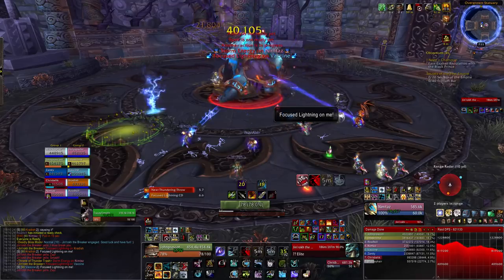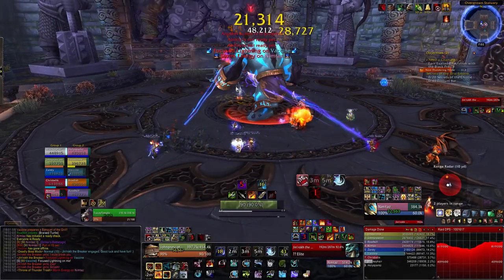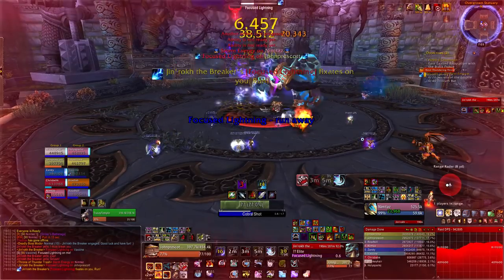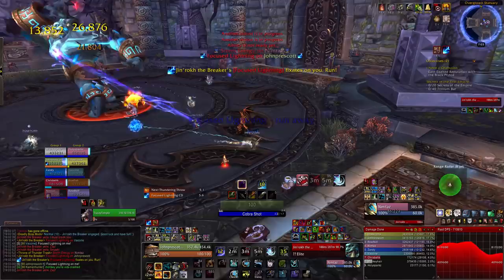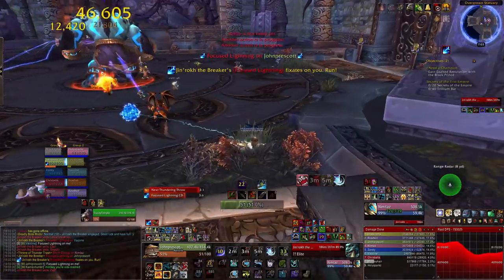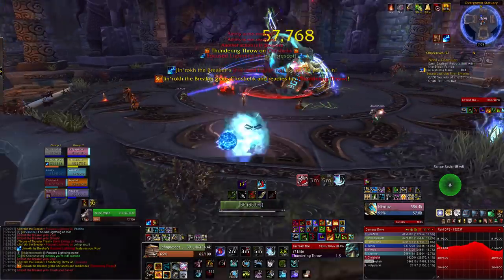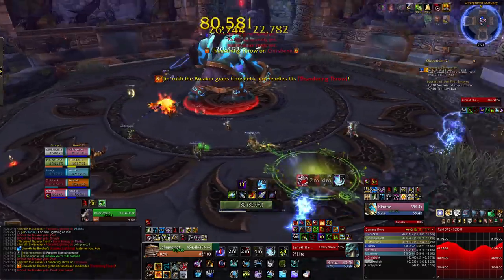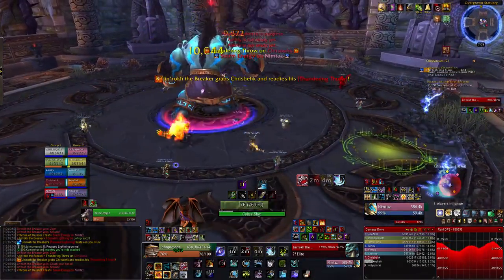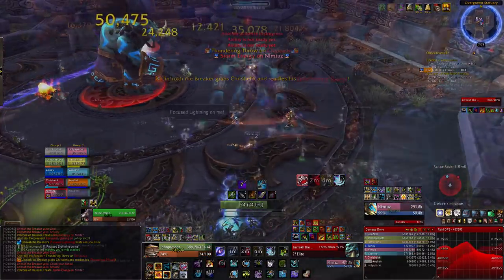We're going to go through the abilities one by one. First, Focus Lightning: this is an orb that he'll create that will fixate on a random player and chase them at high speed. As it does, it deals a small amount of AoE damage to anyone within 5 yards — similar to the skulls on Spirit Kings. Once it reaches the fixated player, it explodes dealing about 200k damage to anyone within 8 yards and leaves a Lightning Fissure on the floor.